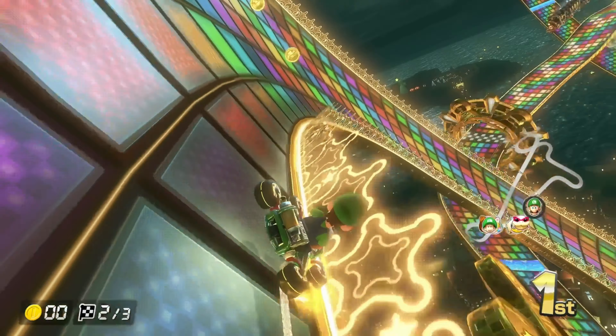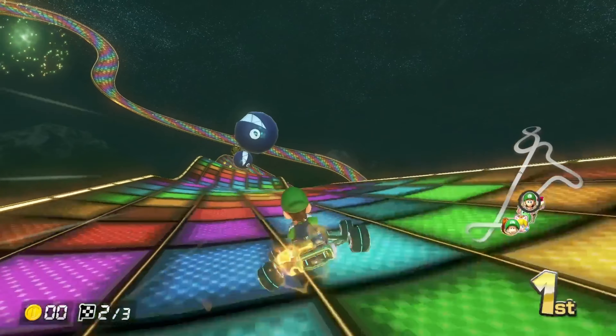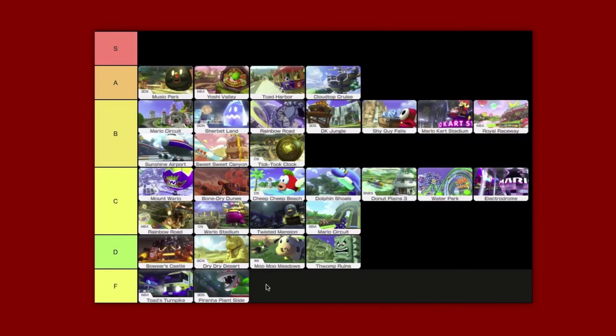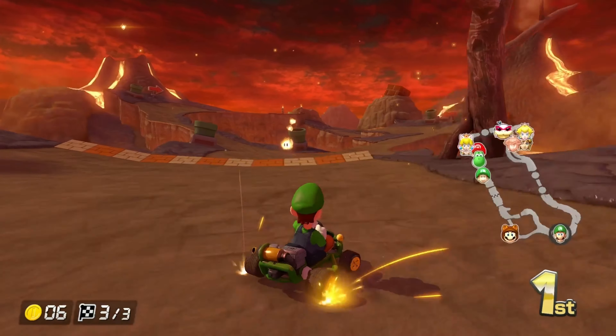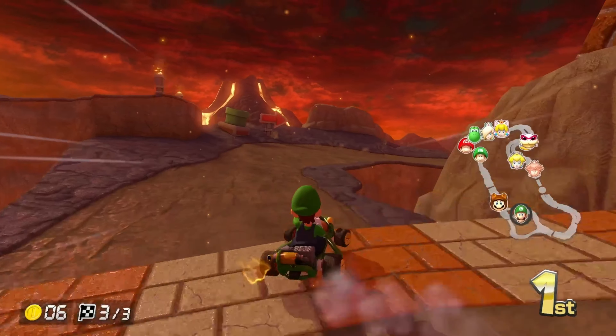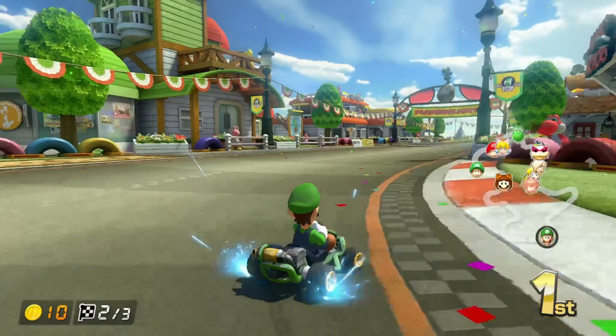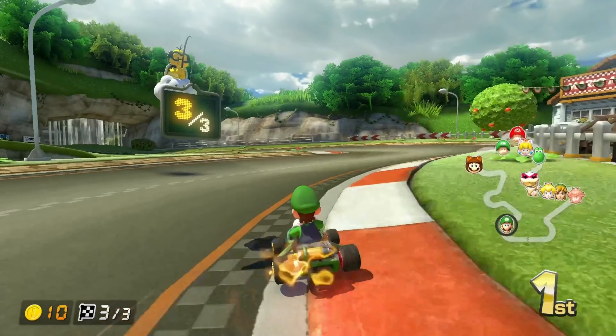Rainbow Road number two is kind of okay, kind of boring, very short — C tier. Grumble Volcano is actually pretty decent. I used to hate it but the turns are nice, and I like how the map kind of falls apart so you have to take a sharper turn — low B tier.